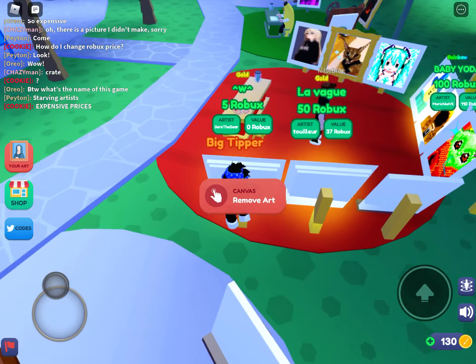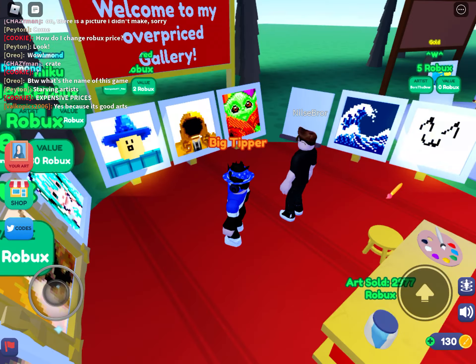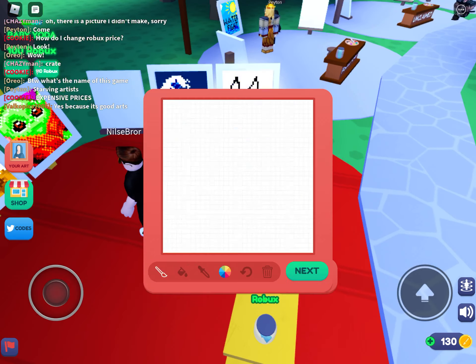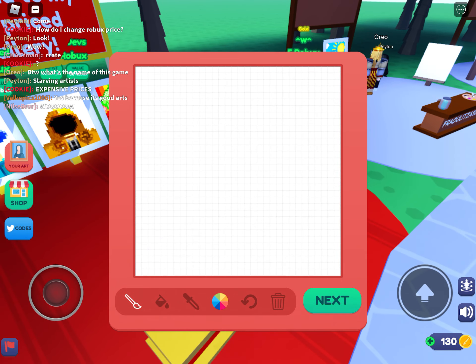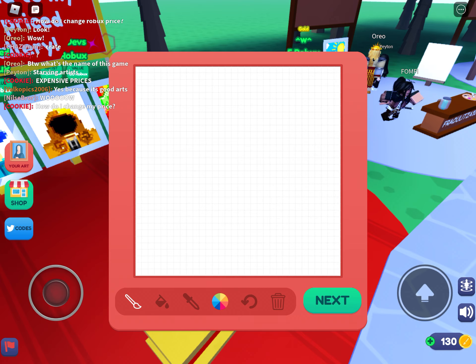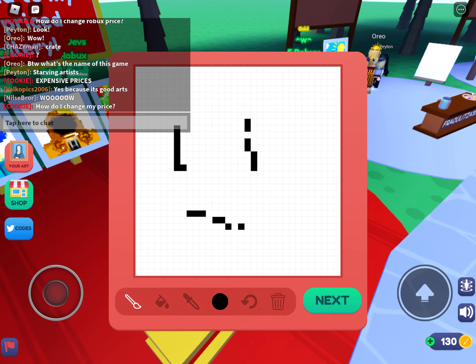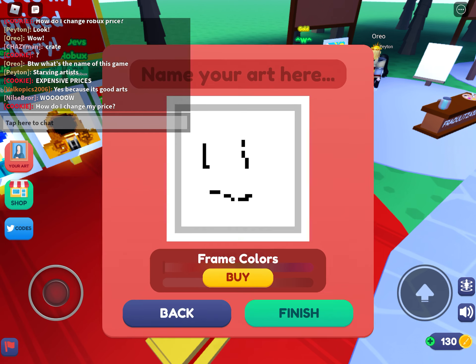Let's start with how to draw. If you're on PC it will be much easier. Go to a pixel converter, put a picture in there, then wait. After that you get the color and do whatever it says.